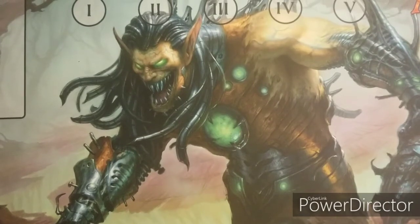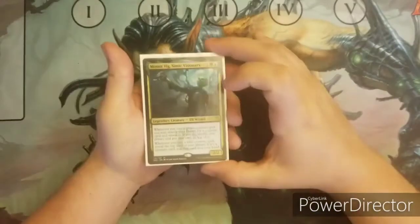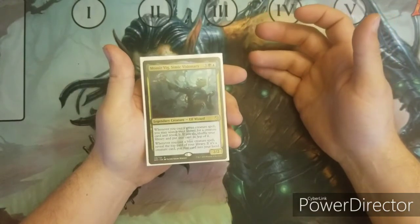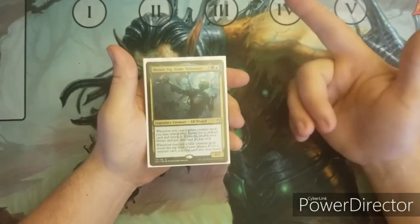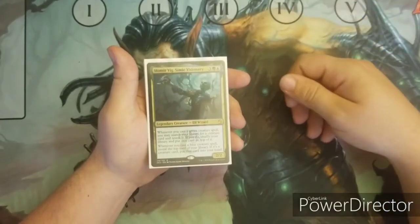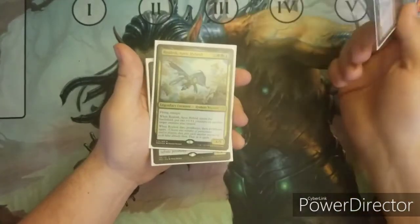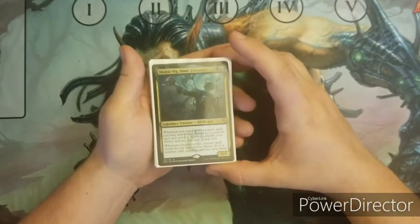I separated my creatures by color. The first creatures I'll go through are my Simic — blue-green — creatures. First is Momir Vig. I use this to tutor cards if I need. If I cast a green creature, I can search for a creature card and put it on top of the deck. If I cast a blue creature, I can draw the top of the deck. If I play another Simic card, the triggers double and it pretty much tutors for any creature I need.